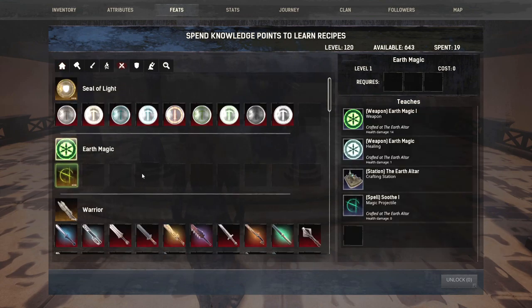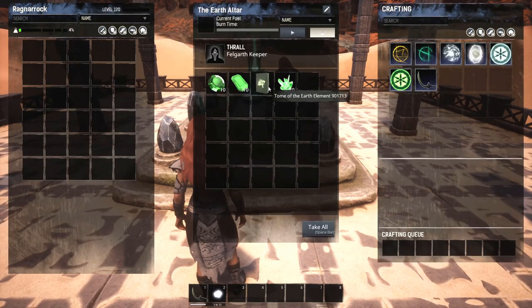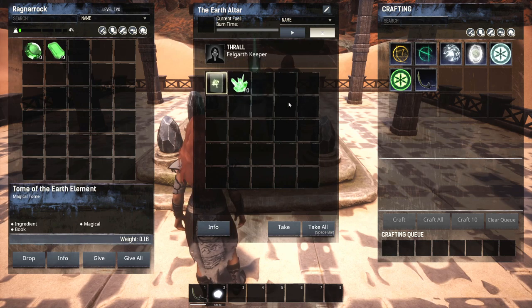Go to your feats menu, weapons menu, and here are your magics. As you get them and level them up the new spells show in your weapons menu. When you want to craft it, come to your handcrafted menu - right there is the earth altar. It needs the tome of the earth element; you don't need the tome to learn earth magic but I usually get it first since it's right next to nature attunement. There is a thrall that goes in the earth station - they're called keepers. You'll only find keepers at Elvenor camps, Felgarth camps, and Cold Embrace camps. The earth altar takes emeralds as its unique fuel.